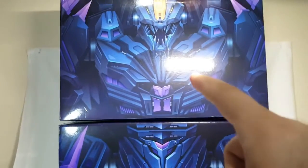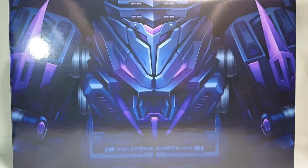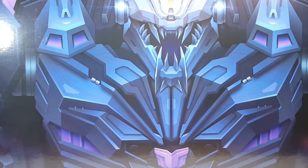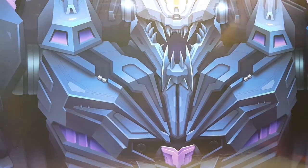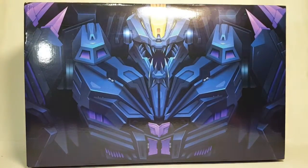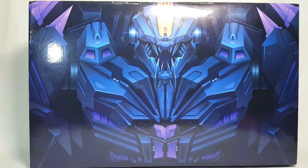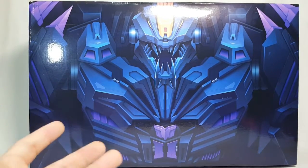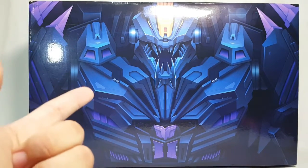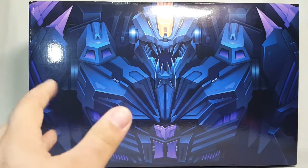I'm going to go ahead and pull this box down so we can see it all. I'll do each box sort of individually and then we'll look at it all together. Here you get a great shot of the chest and head of Apocalypse, which is Planet X's version of the War for Cybertron and Fall of Cybertron Trypticon.